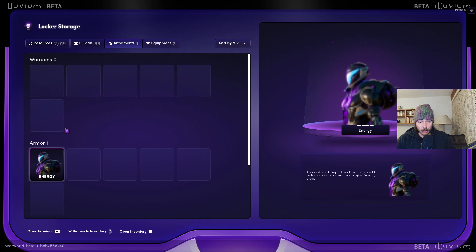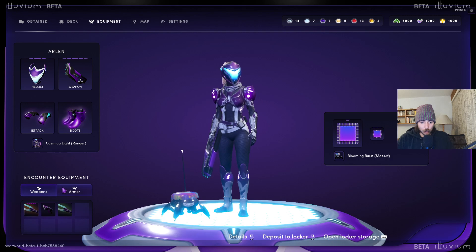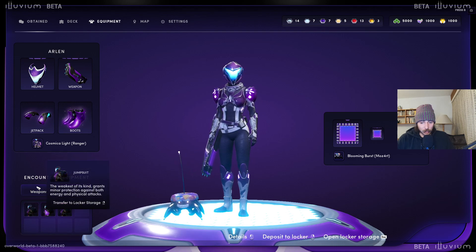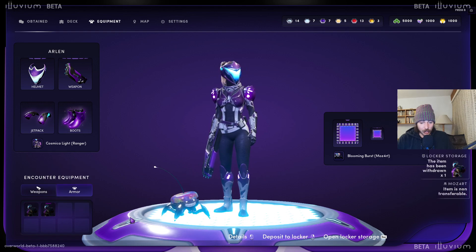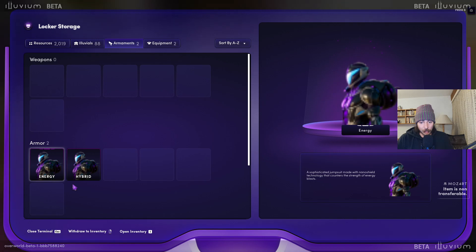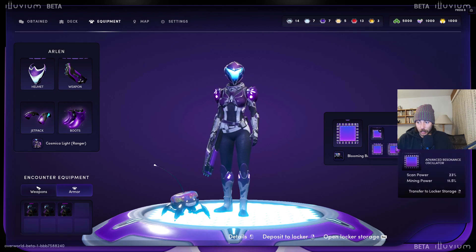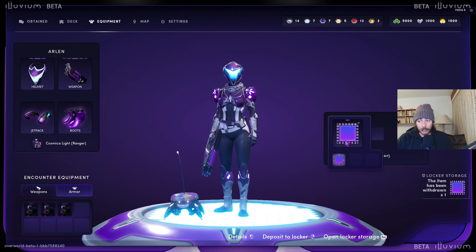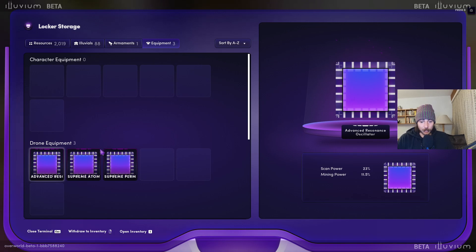Then we got armaments — your energy armor and everything, you just pick it up. If inventory is full, press I, go down, and drop anything you don't want by right clicking it and sending it to the storage. That gives you enough space to pick up the one you want. You've got to do the same with augments — go over here, the one you don't need, right click to send it to the storage, then go into the storage, pick up your augment, and equip it. Same thing with skins.